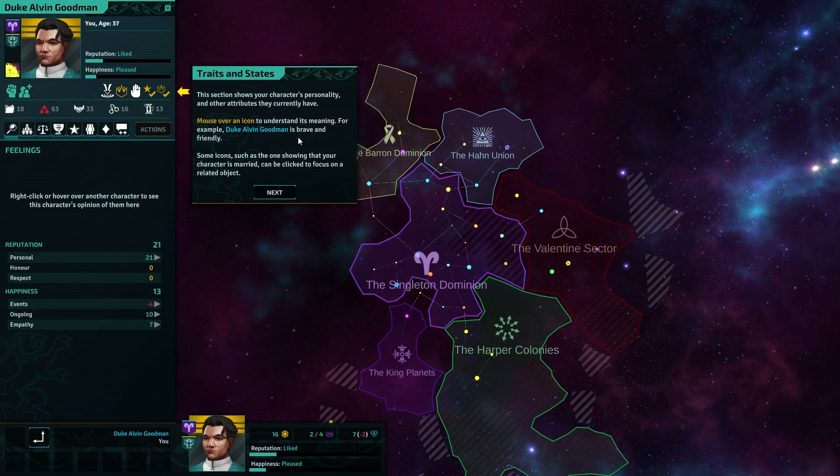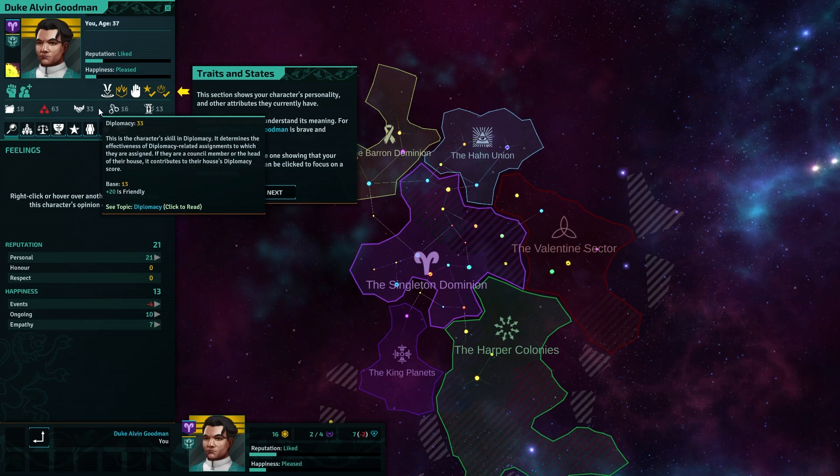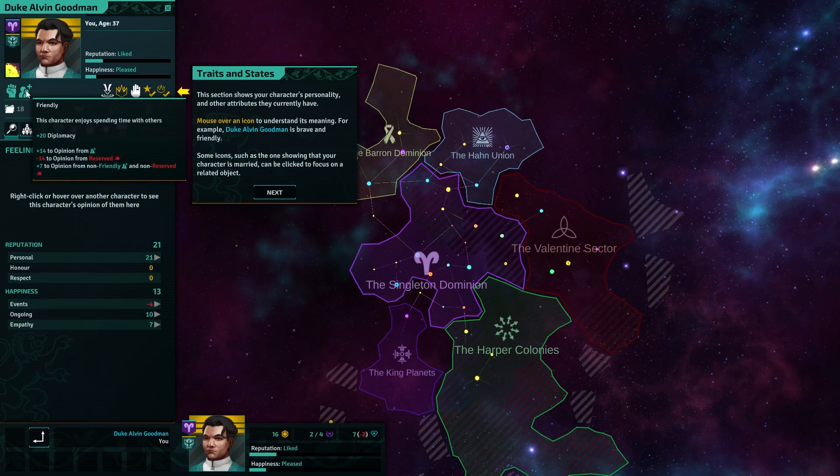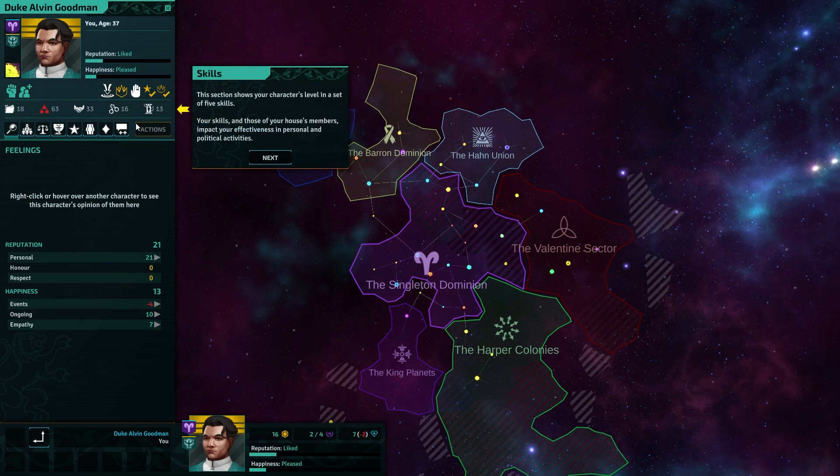For example, Duke Alvin Goodman is brave and friendly. Diplomacy. Fleet Command. Brave. Friendly. Some icons such as one showing that your character's married can be clicked to focus on the related object.